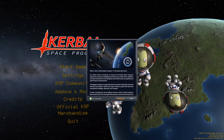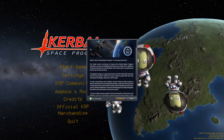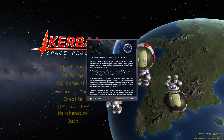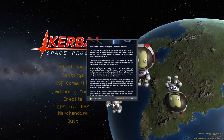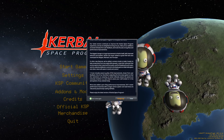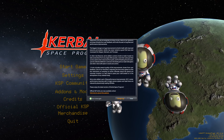But in the meantime, the old KSP game still gets regular updates. And now it is time for KSP 1.9, also called 'There's No Place Like Home.' This update focuses on quality of life improvements and some graphical updates to our home planet in the game, Kerbin.